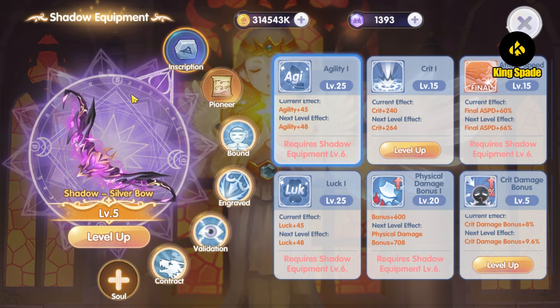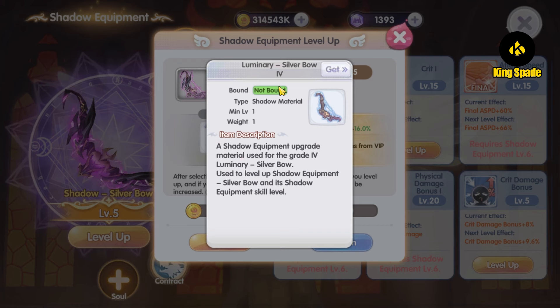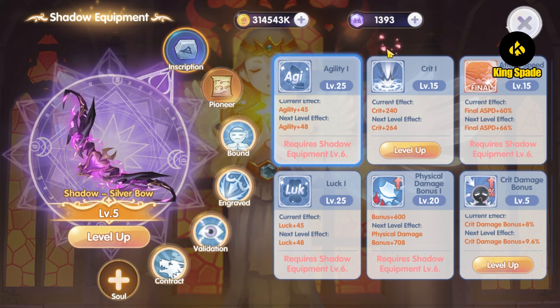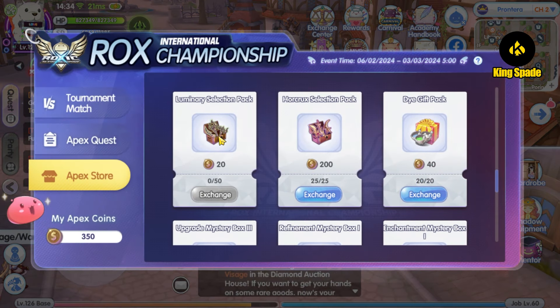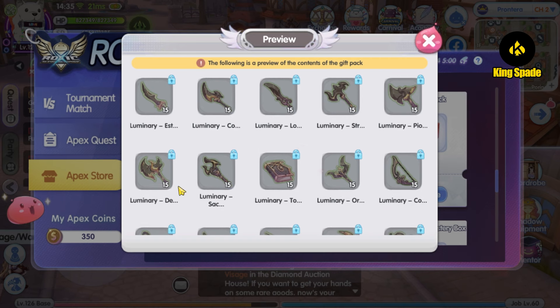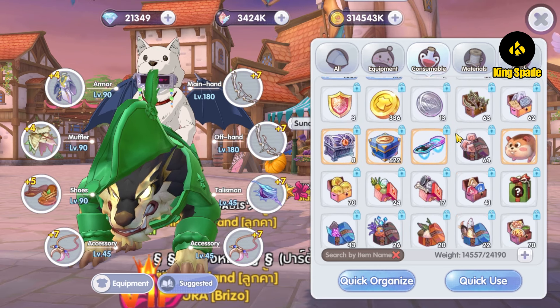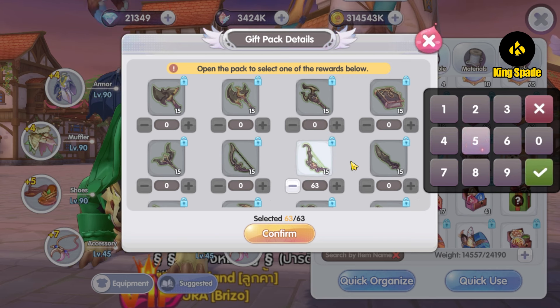As much as I want to get the horcrux box, my shadow equipment is only at level 5, so if I were to get it I won't be able to use it. What I need at my current progress is the luminary box — from level 5 shadow equipment to level 6, I need 225 luminary items. I haven't progressed my shadow equipment for a long time, so in this video I'm going to attempt to increase my level 5 shadow equipment to level 6 using the luminary boxes from the Apex store, which I had already claimed. I also have some existing luminary boxes in my backpack that I haven't opened yet.